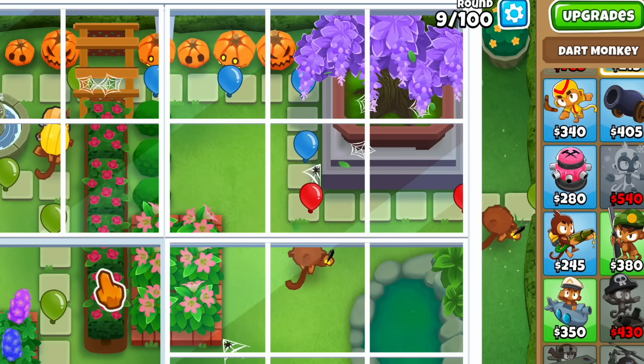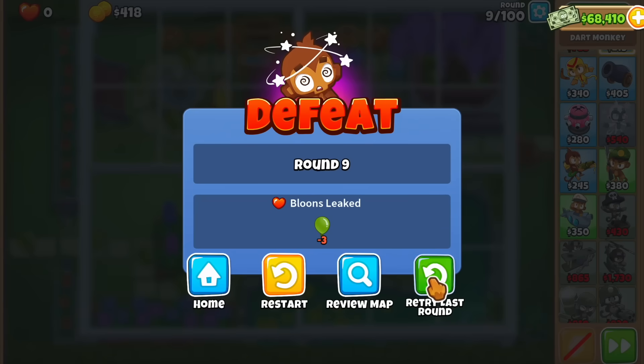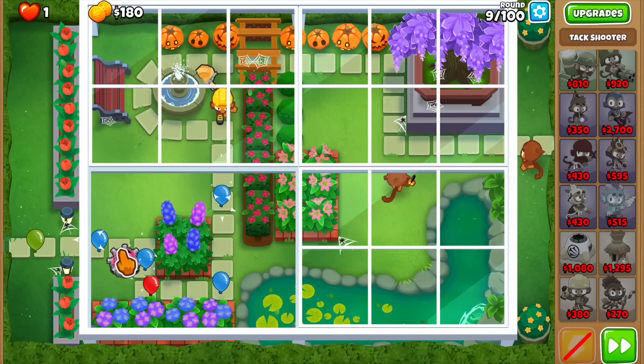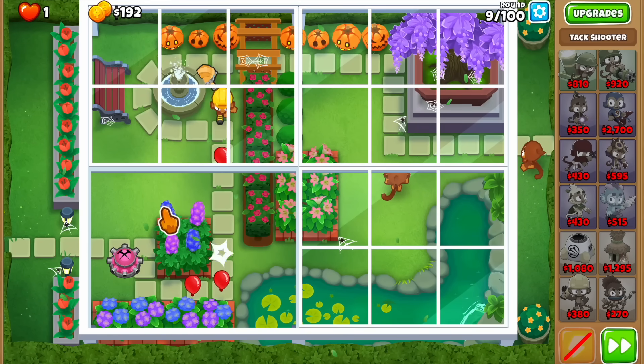First, let's see if we can beat this early round. It's not looking like it — oh my god, this map is so annoying. Let me try and fix this. The dart monkey is going to be unupgraded for the entirety of the game because that's not part of the plan, but we have to do something about this round.